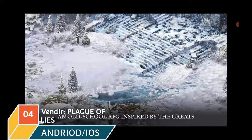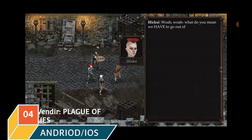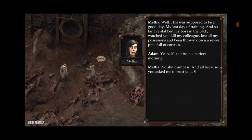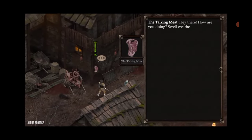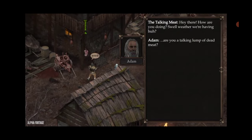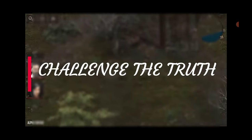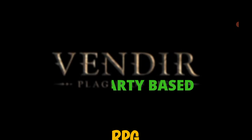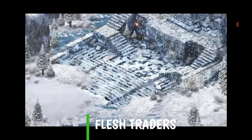Continuing the list with Vendetta: Plague of Lies. If you like your RPGs old school and party-based, then it looks like Vendetta is for you. The game is set in the gruesome land of Vendetta where the royal family makes their money from child slavery. The economy of whole towns rides on selling severed chunks of dead bodies and warfare is as common as rain. Poverty, plague and destitution are the status quo. Survive in a grim and horrifying world full of child slavery, flesh traders and wars.